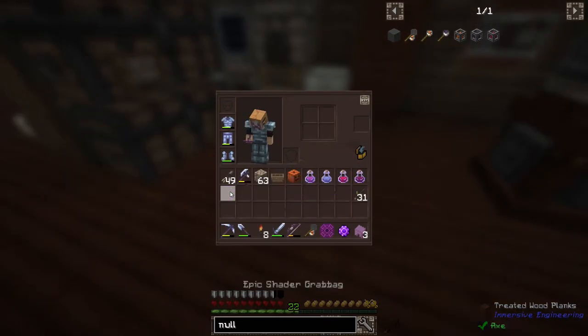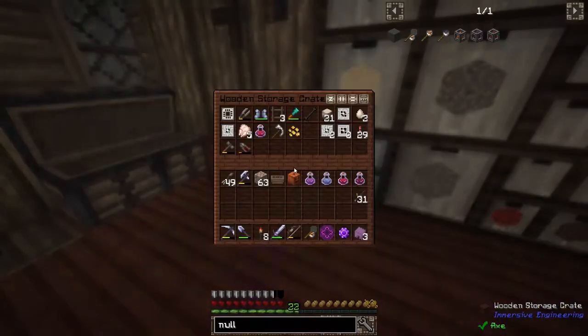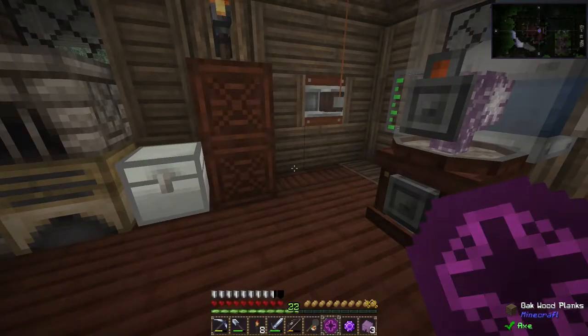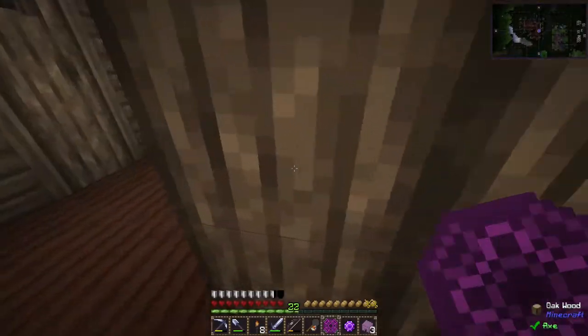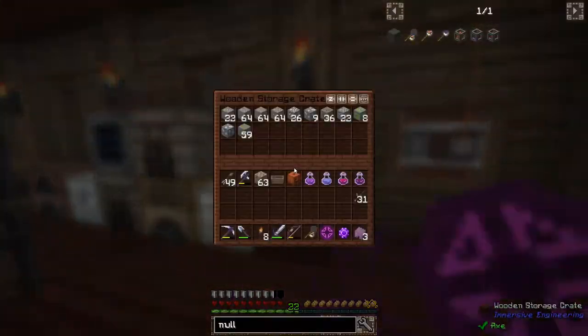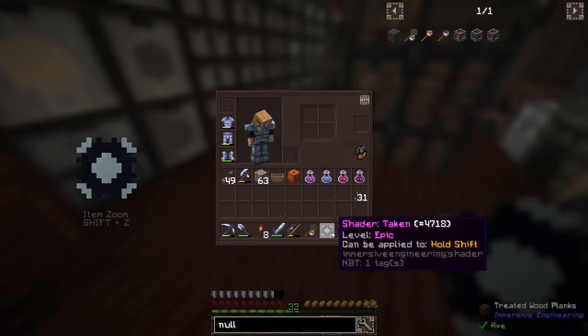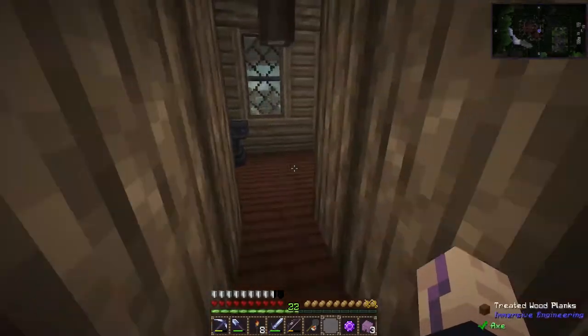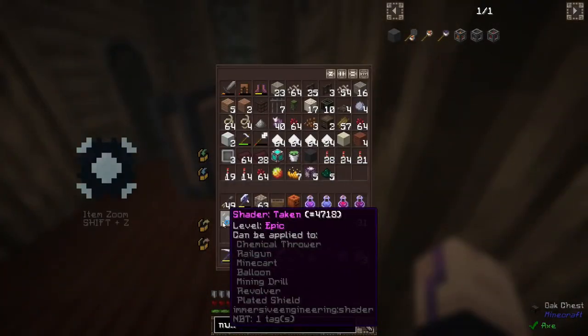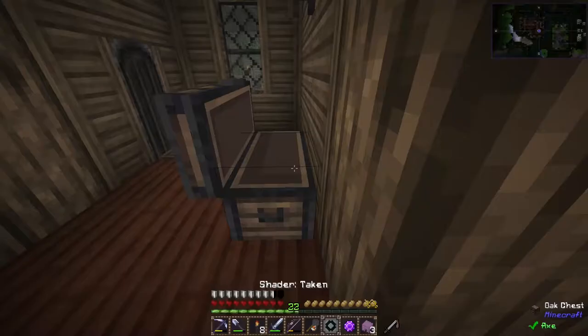Iron Paxil — we did get the Shader Grab back last time. Should we have two? Because we defeated the Wither and the Ender Dragon, I'm guessing both gave us one. These you can apply to like certain Immersive Engineering items to make them look different, and also minecarts and shields. Maybe we should apply it — just do it in a workbench. Let's take one of our workbenches and put it there.